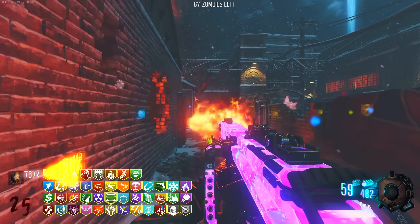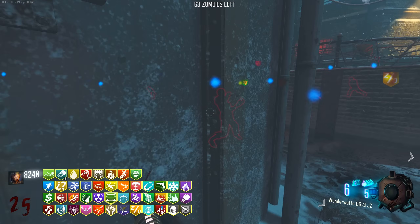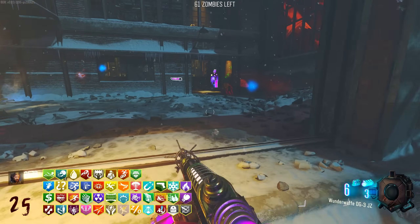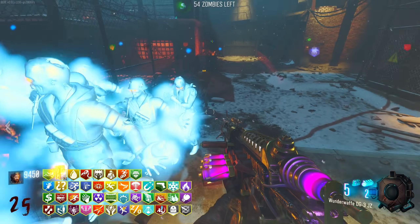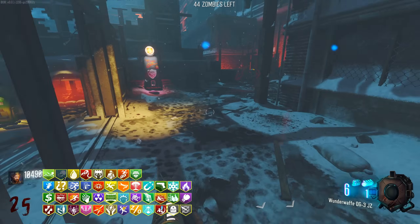I've literally checked around everywhere on the map, every single nook and cranny, and there is nothing. There is no extra perk that we're missing. I haven't seen Blood Wolf Bite in any of these, which is strange - we're supposed to get it. I think we had it on Origins, but maybe with all the perks it just bugs out.